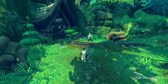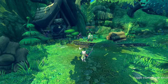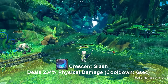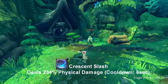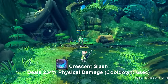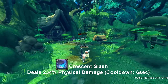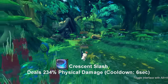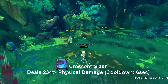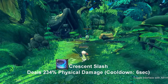We're getting into our advanced skills, and our first advanced skill is called Crescent Slash. Crescent Slash sends out a little projectile that hits anything in its path. This is also non-affected by super armor, just like Blade Fury. It attacks anything in the line of sight, it has no buffs or debuffs, and this skill goes on cooldown for six seconds.